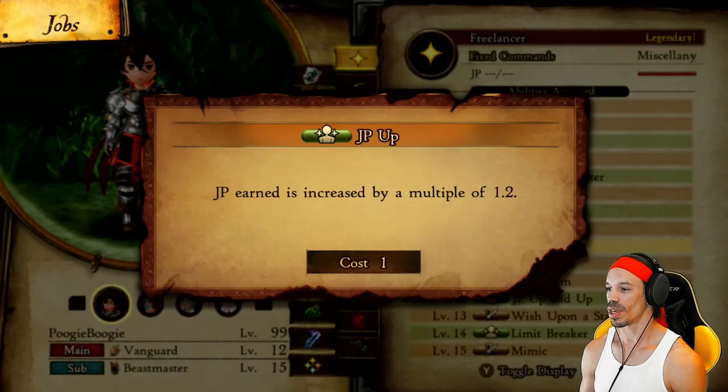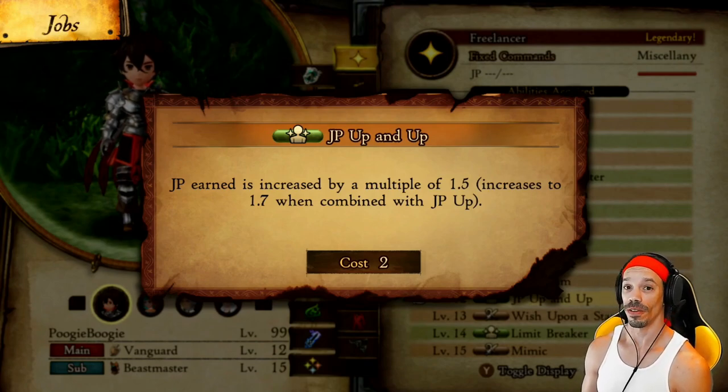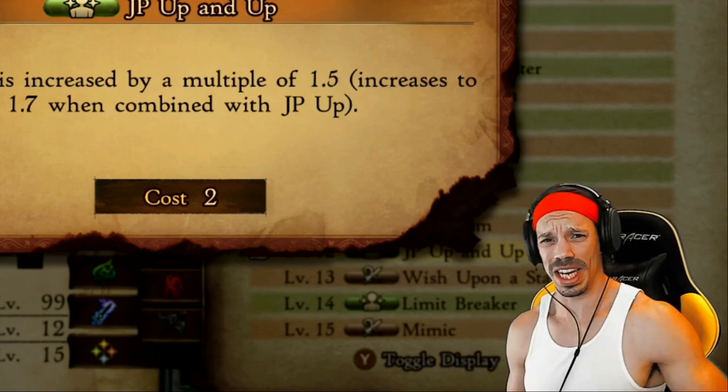To make this strategy work most efficiently, we're going to need to at least have Freelancer mastered or level 12. At level 9, you get JP Up — JP earned is increased by a multiple of 1.2. At level 12, you get JP Up and Up — JP earned is increased by a multiple of 1.5, and increases to 1.7 when combined with JP Up and Up. That's almost double the amount of JP — at that point, they're just handing you free JP.